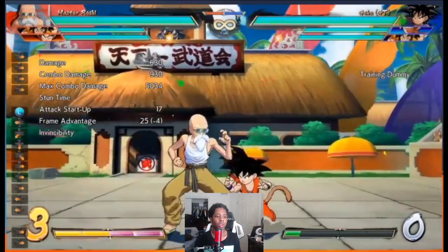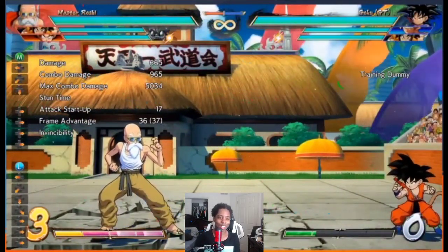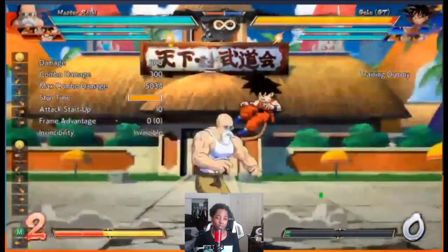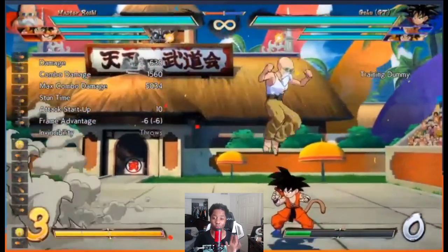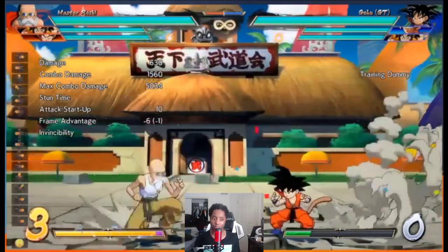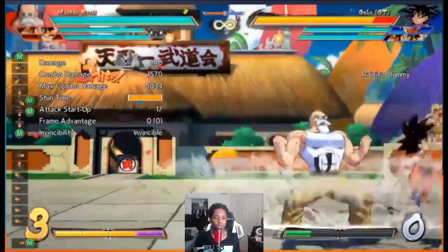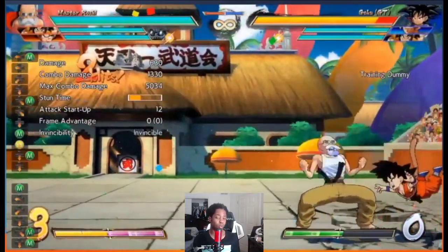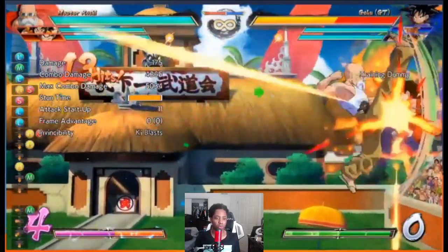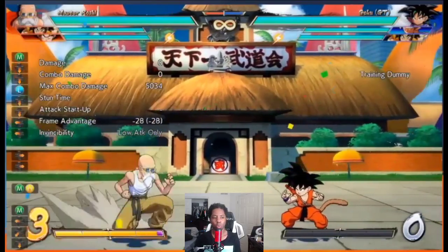His 214 reminds me a lot of Azrael from BlazBlue — this character has a lot of BlazBlue DNA. It's a guard point: normal versions are frame 4, the EX is frame 1. A frame 1 guard point reversal is really obnoxious and extremely difficult to safe jump. Importantly, it's not armor — so I'm really interested to see interactions with multi-hit moves like Bardock Mixer, Gotenks EX hands, and similar things.